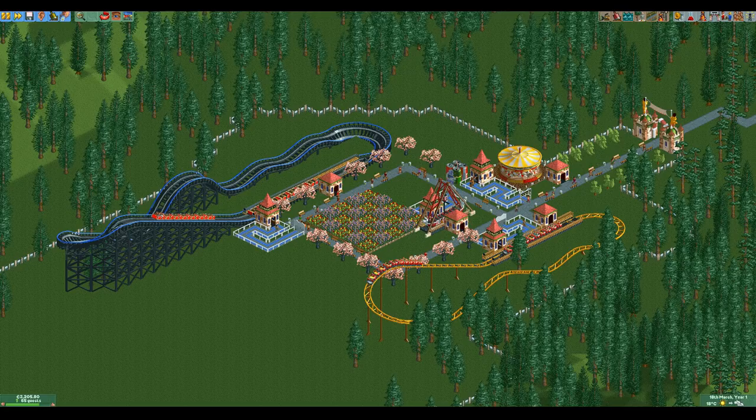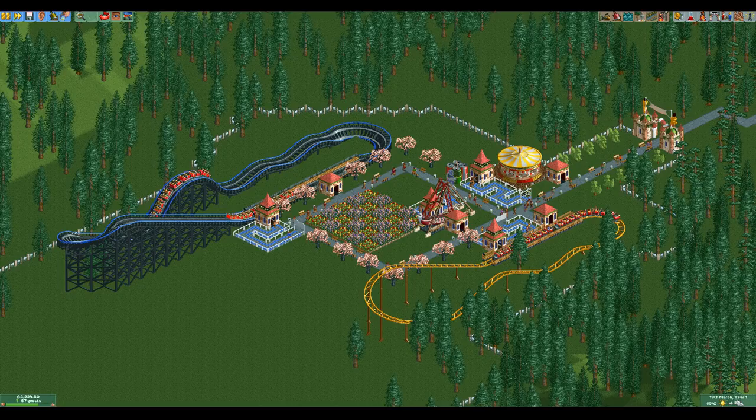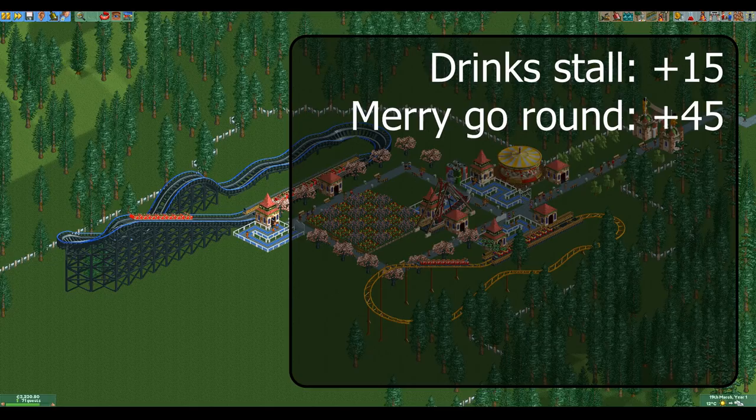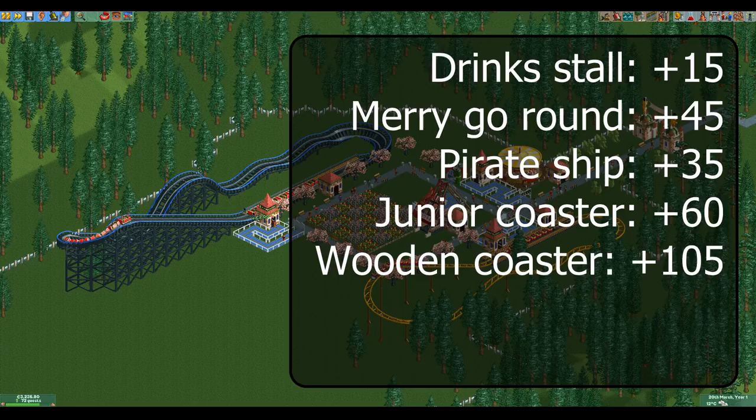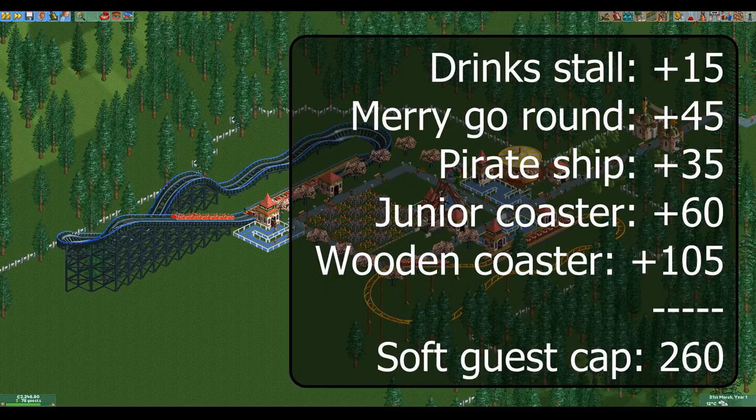Let's do an example with an actual park. I have built a small park in Forest Frontiers and I have a drink stall, a merry-go-round, a pirate ship, a junior coaster, and a wooden coaster. The drink stall contributes 15, the merry-go-round contributes 45, the pirate ship contributes 35, the junior coaster contributes 60, and the wooden coaster contributes 105. This gives us a soft guest cap of 260, meaning that once we have more than 260 guests in the park, guest generation will decrease by 75% and it will become much harder to get new guests.